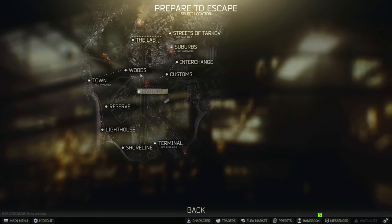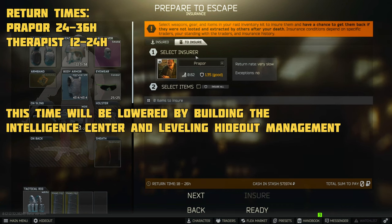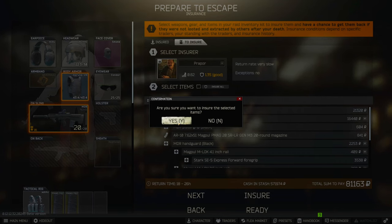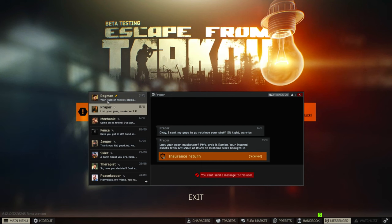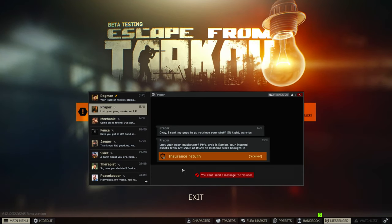Once you pick the map you wish to play you will be brought to the insurance screen. You can choose between Prapor and Therapist for your insurance. Prapor is cheaper but can take up to 36 hours to return your items, while Therapist is more expensive but will return items within 24 hours. Note that even if you insure your gear you are not guaranteed to get your items back — if you are killed and someone extracts with your insured items, those items are lost forever. However, if those items are left behind by the time the raid timer runs out, Prapor or Therapist will return them in their given time frame. Insurance can be collected in the messages tab.